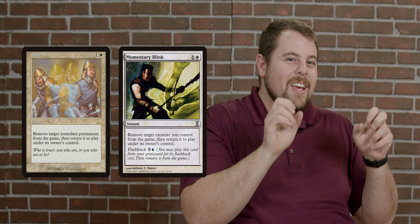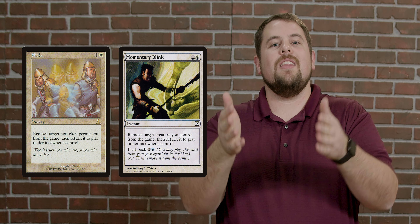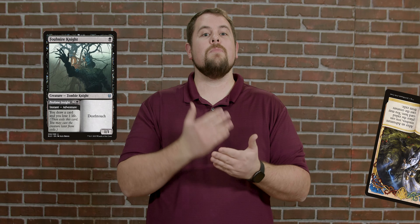Now we have the other side to Exile — the stuff that removes things from the game and then comes back immediately afterwards. Usually flickering or blinking, something temporary that puts cards into Exile, showing us that it's completely gone for the time before it's coming back. Adventure spells are like this as well. Once the spell resolves, that creature goes on an adventure in Exile, and this indicates that they've used the spell side of the card and that we can cast the creature from Exile when we'd like.